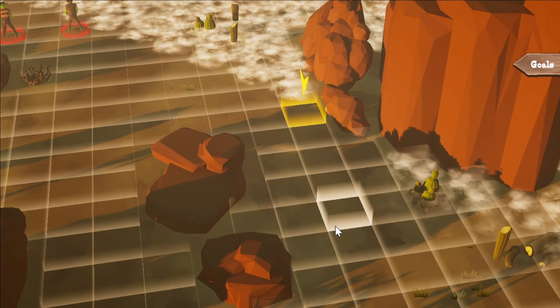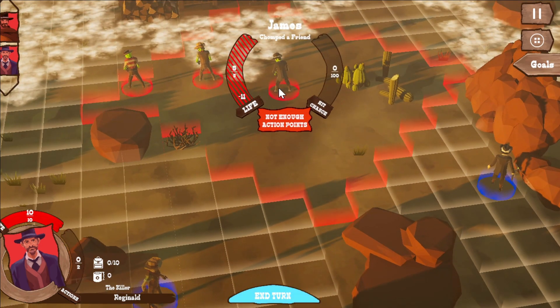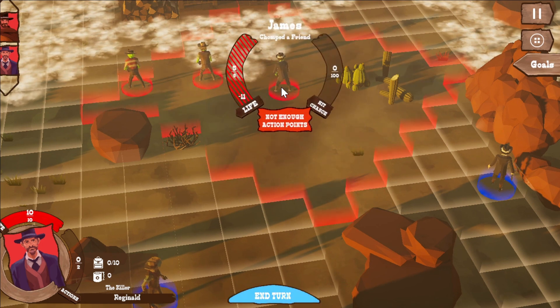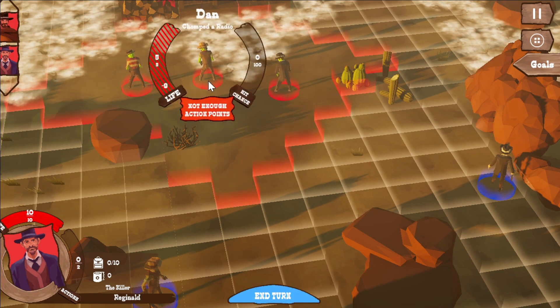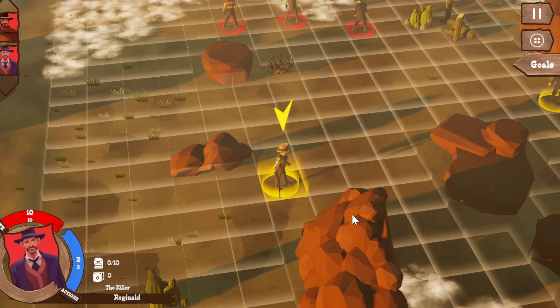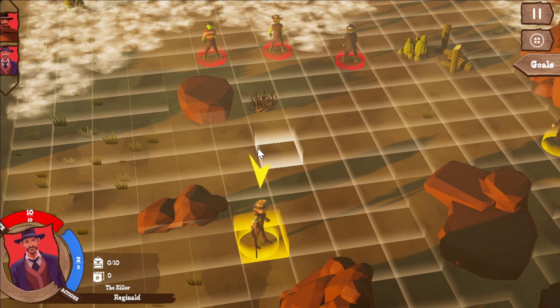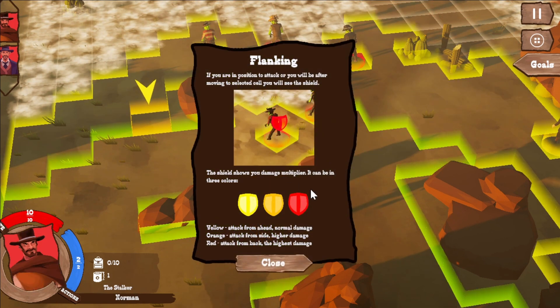The Killer — let's go here. It's very nice. If you did everything you want to do in this turn, just click the blue button. We are in the red area — we will get spotted by the enemies. The zombies have names too. Let's see if we can hit them. If you are in position to attack, you will see a shield showing damage multipliers. Yellow: attack from higher ground, normal damage. Orange: attack from side, higher damage. Red: attack from back, the highest damage.